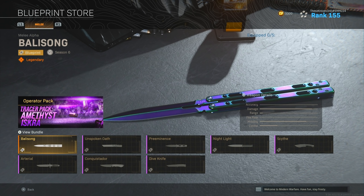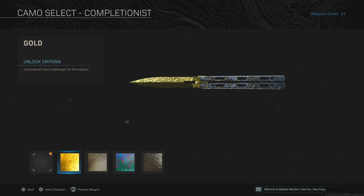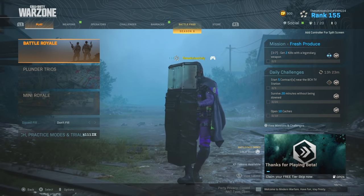It's probably the best looking knife blueprint we have in the game. Let's go ahead and check out the completionist camos for the butterfly knife — this is what gold looks like, platinum, Damascus, and obsidian.